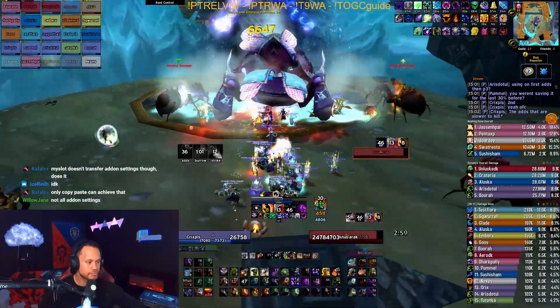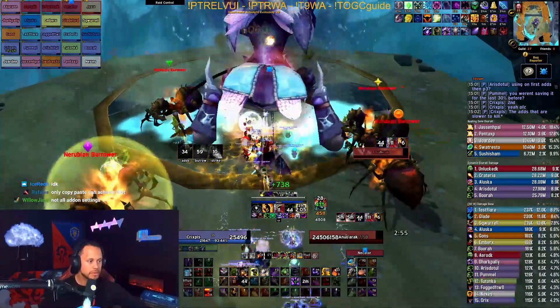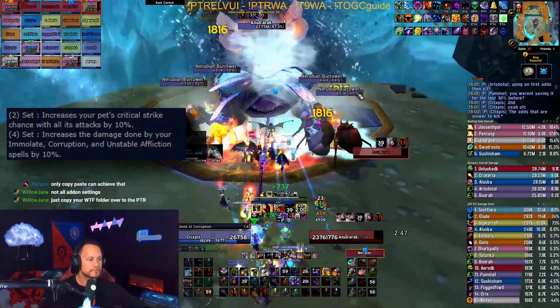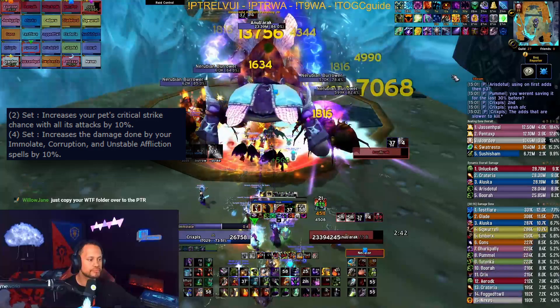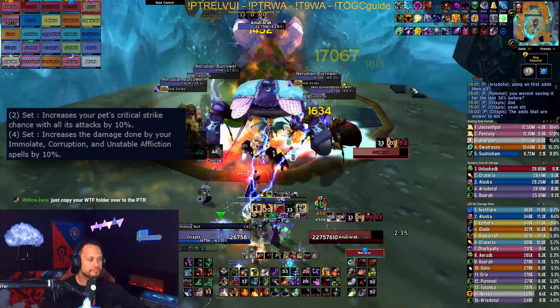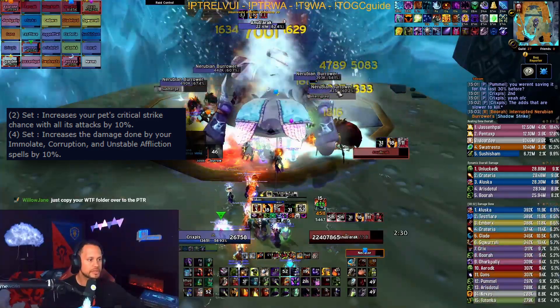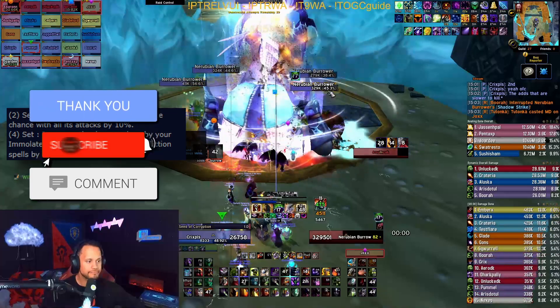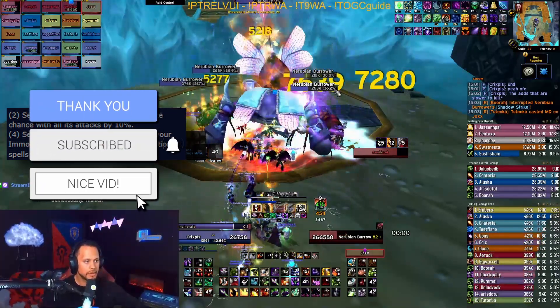All three specs will want to obtain the four set as fast as they possibly can, even if using the lower item level one, as the four set for each spec buffs the damage of their main DoT by 10 percent. Destro's Immolate gets 10 percent, Affliction's Unstable Affliction and Corruption get 10 percent, and Demonology's Immolate and Corruption get 10 percent as well.